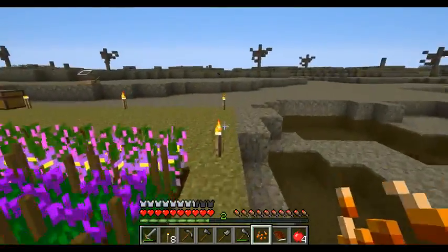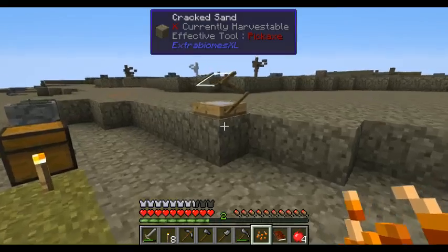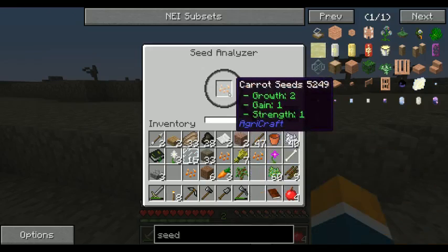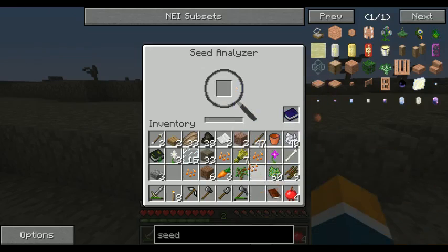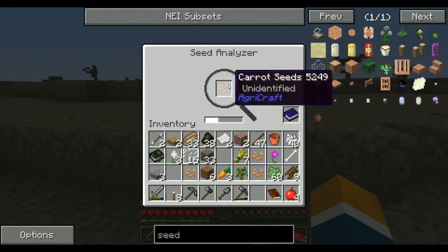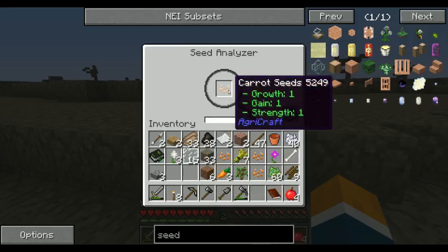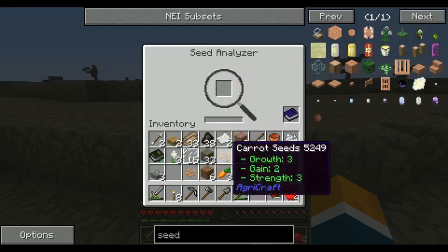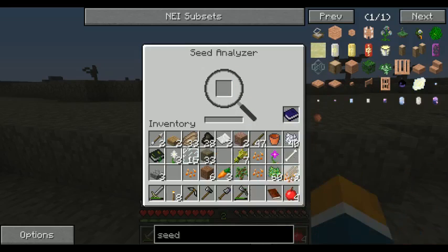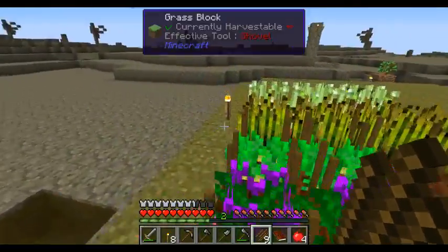So I have seeds now. There's my journal — put my journal in. I'm going to start analyzing seeds now. If you notice, normal seeds that you start off with are one-one, like this one. And then as they breed, they go up in strength and gain. Now I don't know what that does though — that's the thing.